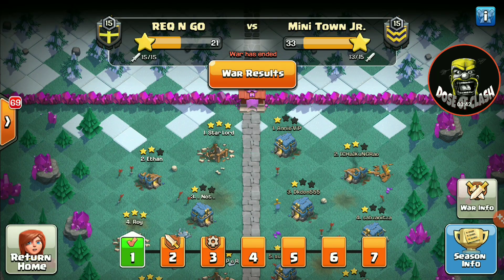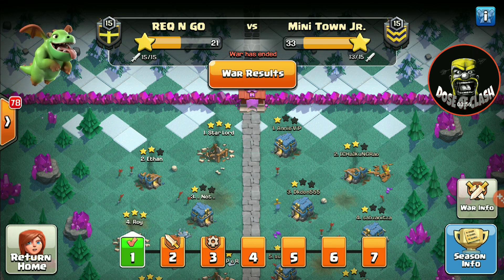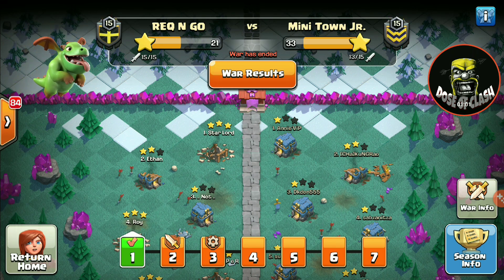First of all, let me show you guys the last war we had — we lost. We lost by 12 stars. The enemy pulled 33 stars and we got 21 stars, so we lost by 12 stars.